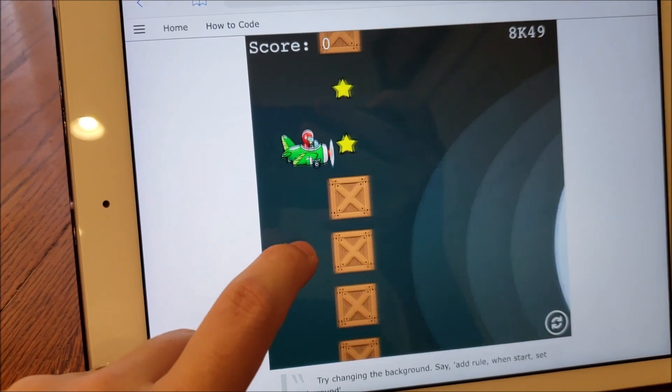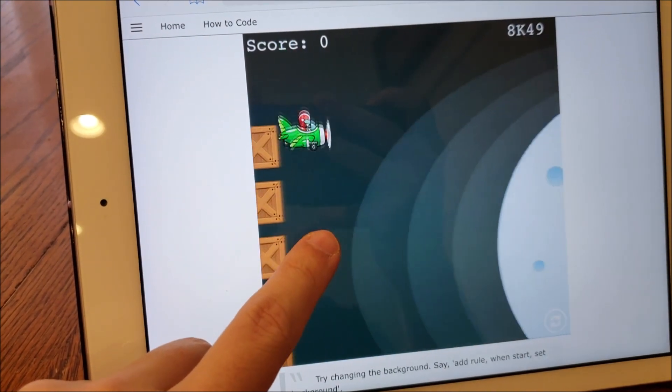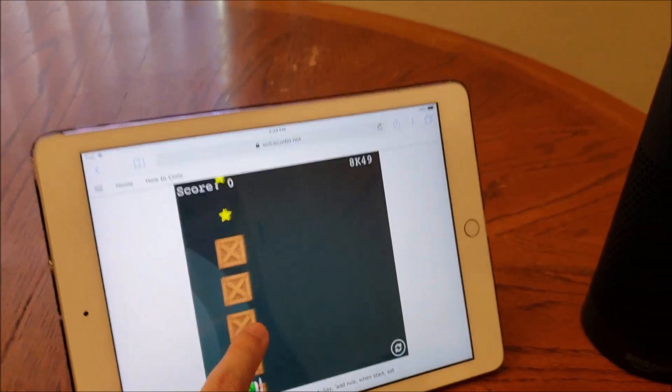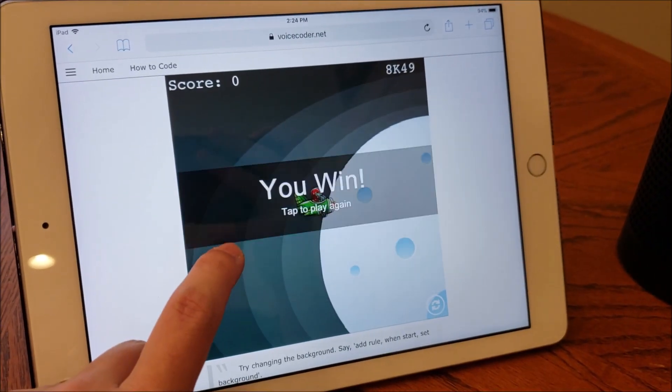Hit box. When the event hit box is triggered, what action should happen? Suggested actions are crash, play sound. Play sound. The action play sound needs a value. Rule added.